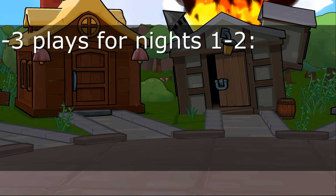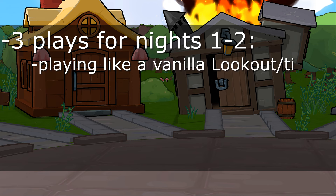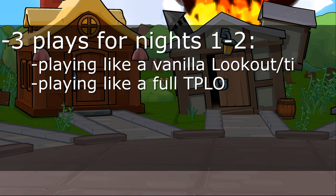The first way to start the game is to play like a TI — go on a random person and inquire why they visited someone, basically playing like a lookout. The second style is to go on TP or lookout targets, since you are the TP-lookout all in one. That strategy only has one weakness: a Veteran, because you are not astral and you will die if the veteran is being unkind to the lobby.